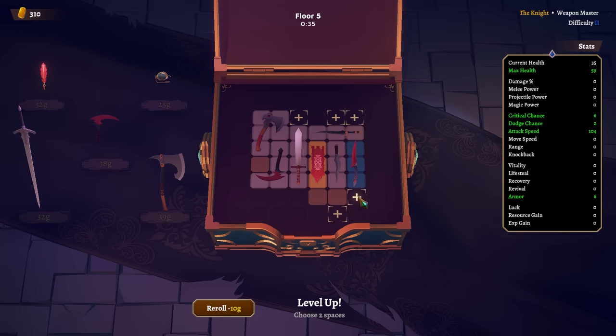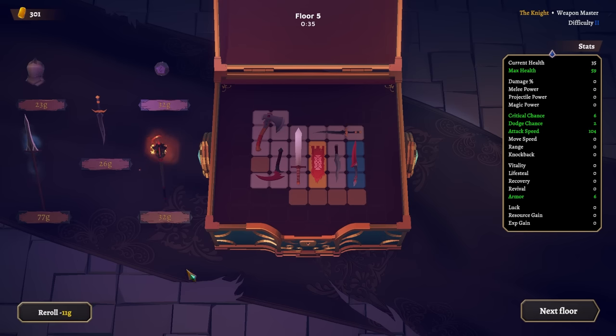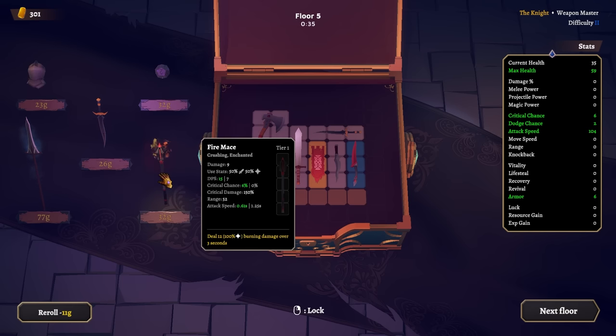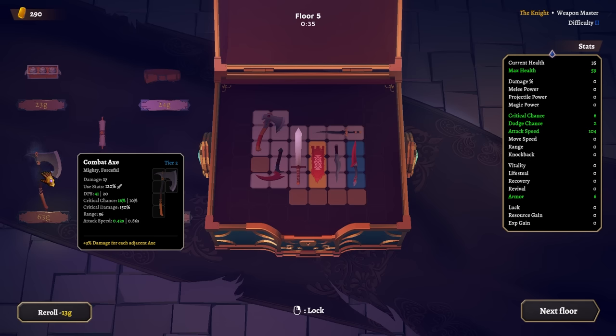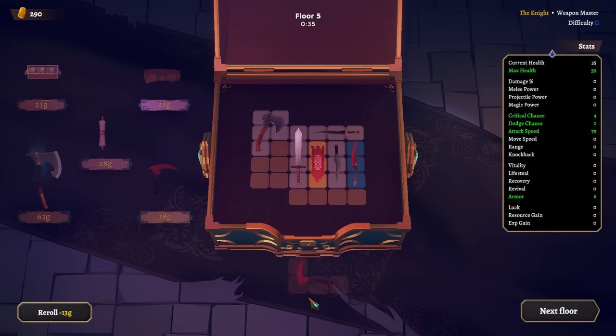I can definitely tell how much more health these guys have, oh my word. But we're attacking so fast that it doesn't even matter. There's new bomb enemies, I'm seeing them — they're definitely different. Extremely long sword... let's get a little bit more height after that. Fire mace.